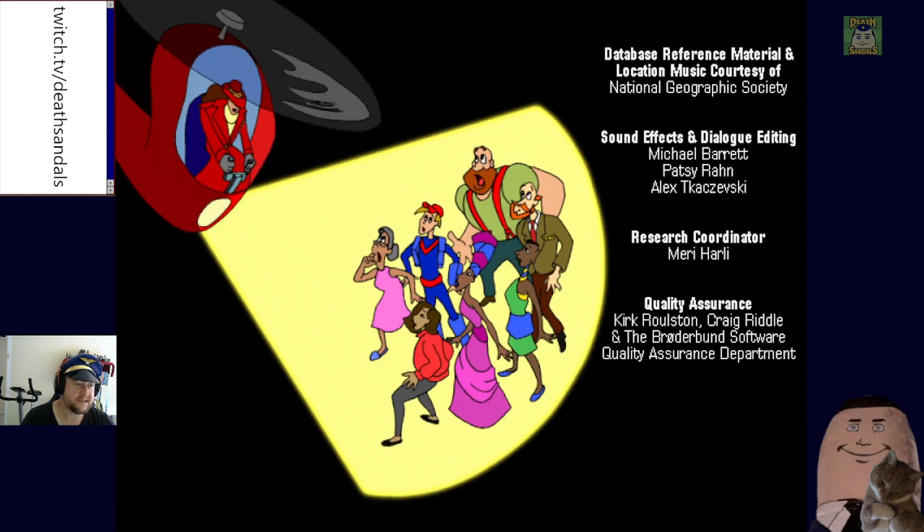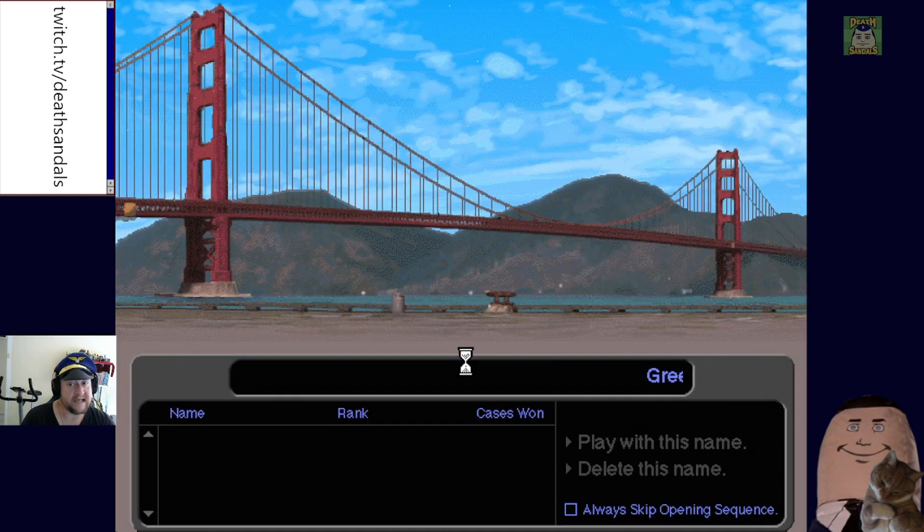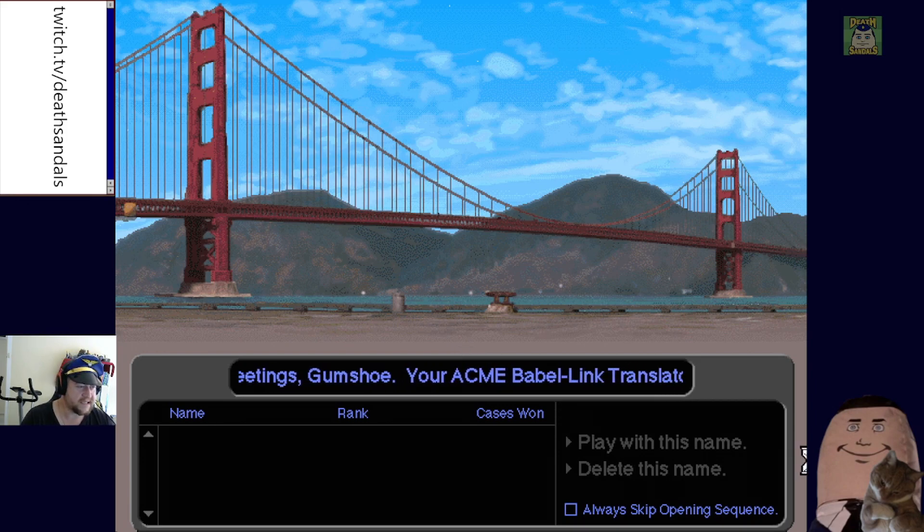This animated intro is almost as good as the 60s animated intros they used to have for the Pink Panther movies. That's a hell of a theme, and Broderbund did pretty well for themselves. 'Greetings gumshoe, your ACME Babble Link Translator is fully charged. Please type your name or select a detective from the list below to sign in.'